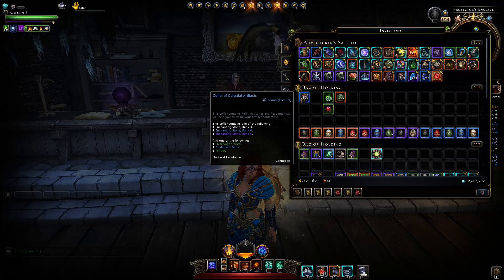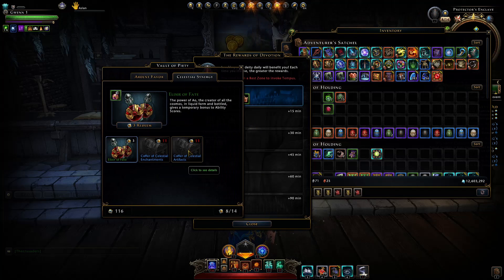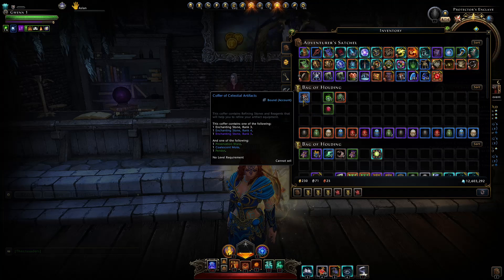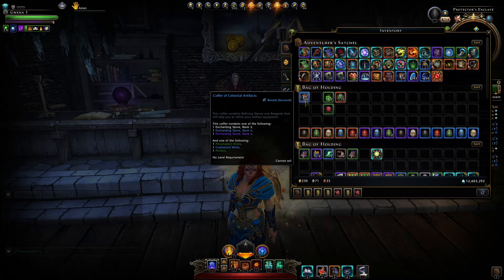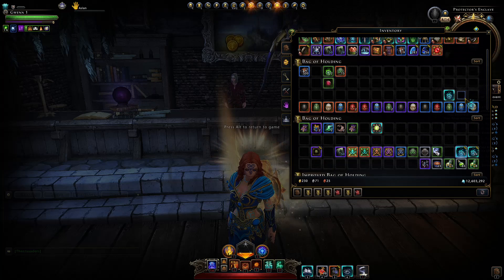This greatly favors having multiple characters, because for every character you can invoke you can obtain two celestial coins per day. You'll need just 11 celestial coins to get a coffer of celestial artifacts. So after six days of fully invoking — six times per day — on all of your characters, if you have 50 characters that means every six days you have 50 celestial coffers of artifacts. After 55 days you'll have a stack of 500 of these celestial artifacts.